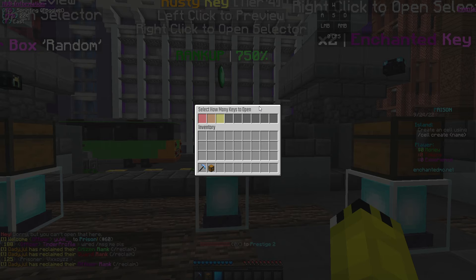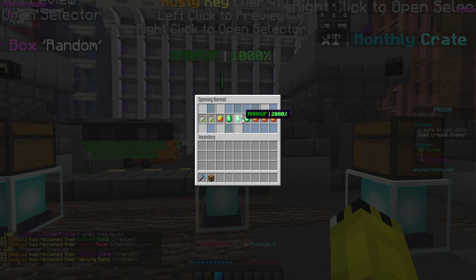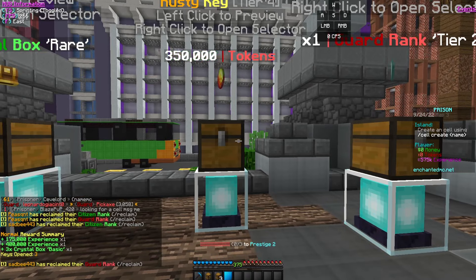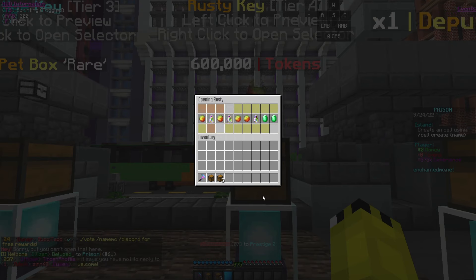I have a couple keys to open — four rusty keys, a couple normal, and a couple enchanted. Let's open up the normals first, all three. I really hope we can get some tokens so we can instantly start upgrading our pickaxe. We got a couple crystal boxes and some experience — not bad.